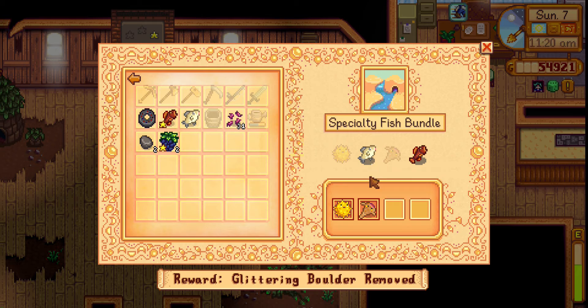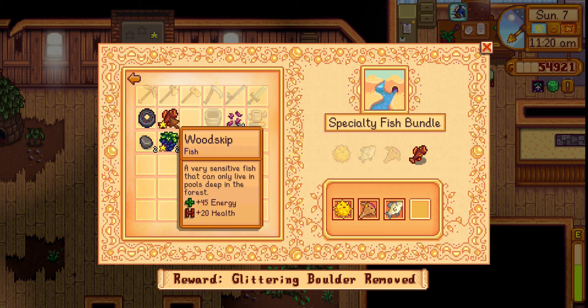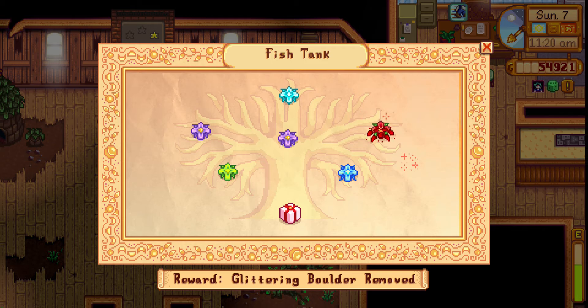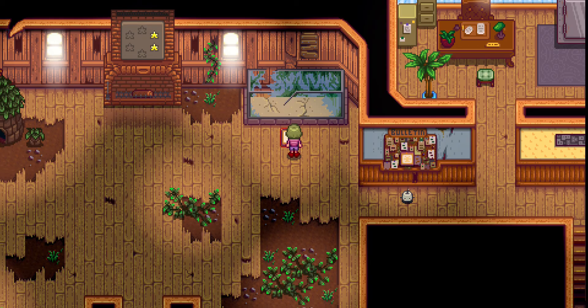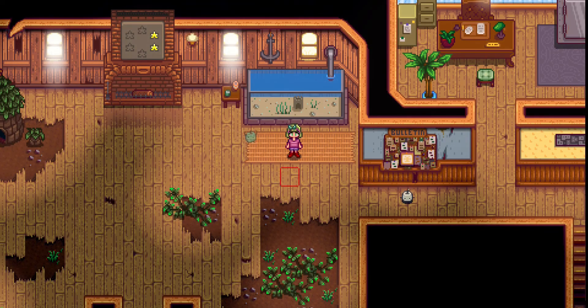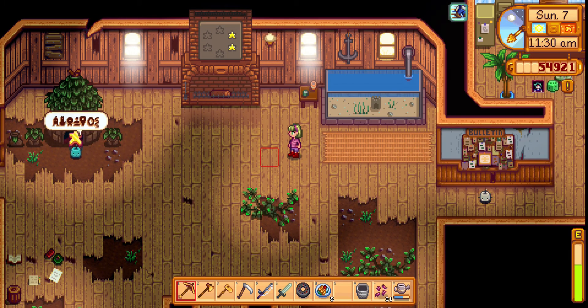If I want to continue this series - which I desperately do - here's the glittering boulder quest: I caught the two fish in the desert and now Willie gives you that pan to pan for gold in rivers and water. I can never get it to work though - maybe once in a blue moon I'll get something, but nothing ever happens. I feel like I'm standing in the right spot but it just doesn't work for me. So I got the glittering boulder, but I have no more game - I have to start this all over from scratch.